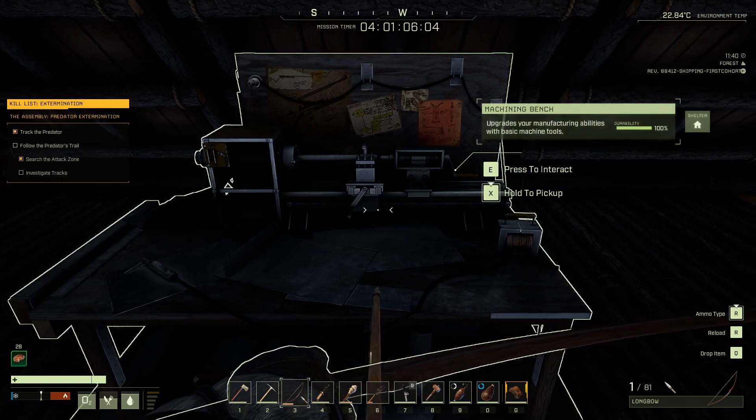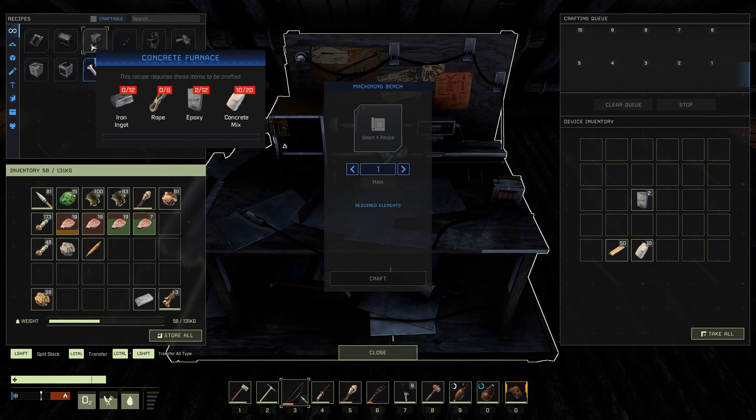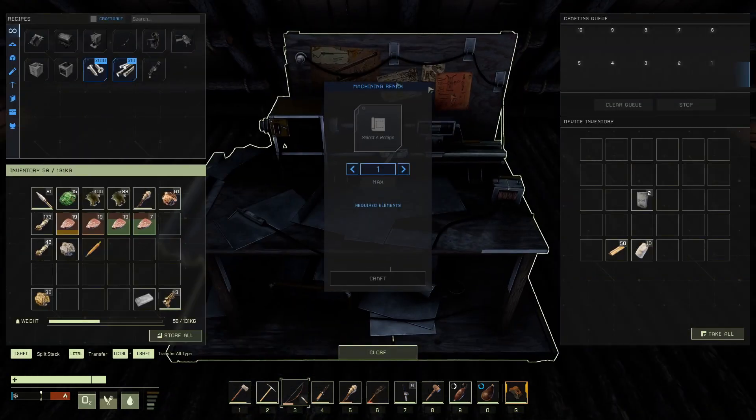Let's see what it says in here. So for the concrete furnace, you need concrete mix, epoxy, rope, and iron ingots. This concrete mix is made with the concrete mixer, so you have to make that first.